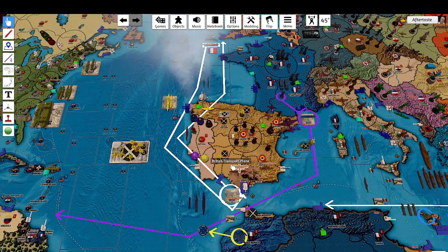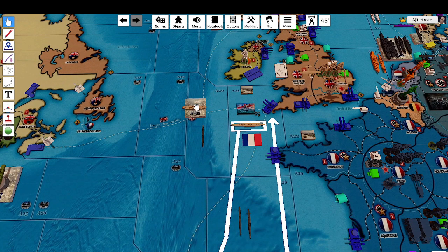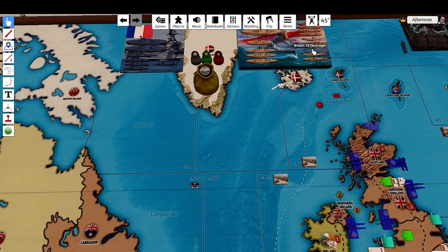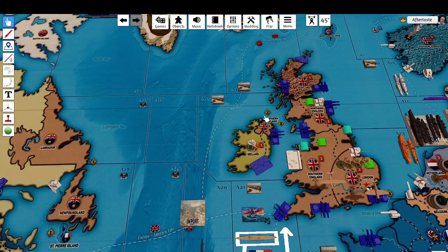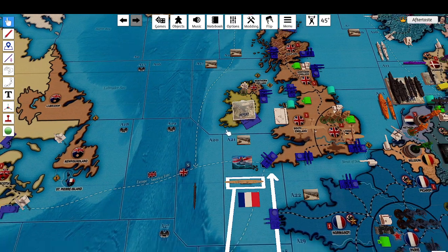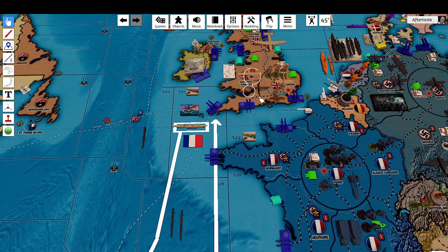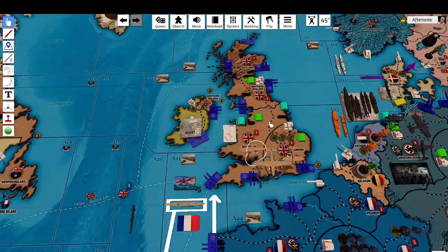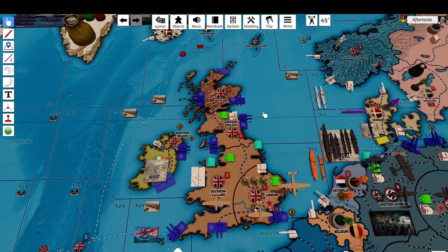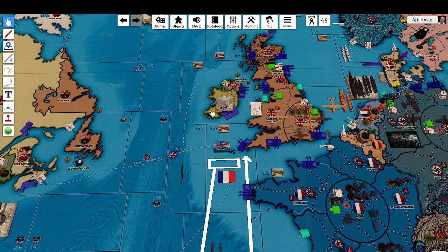The infantry in western Egypt is going to march into lower Egypt. The transport in Gibraltar is going to move three spaces and join Force A. There's also a transport that's going to fly to London — one, two, three, four, five — yes, it can make it to London. The light cruiser in Force A is going to move three spaces and go into port in Gibraltar.